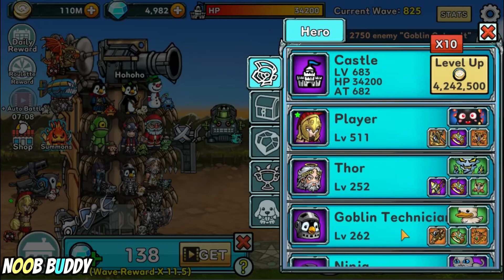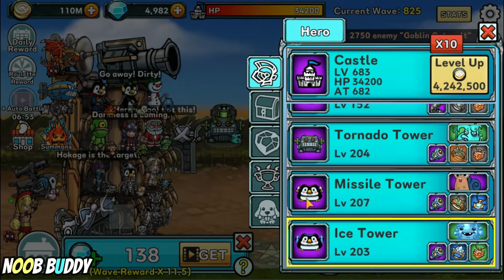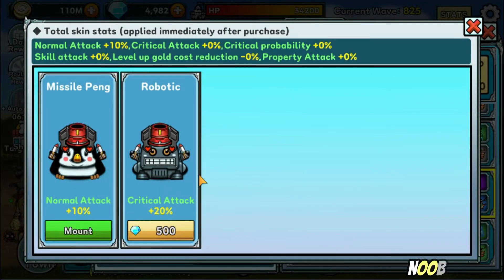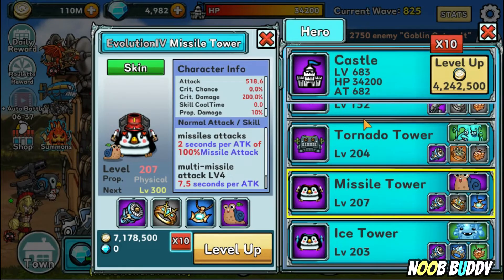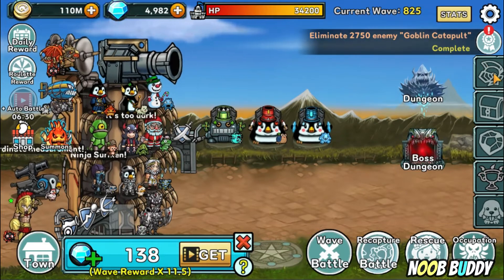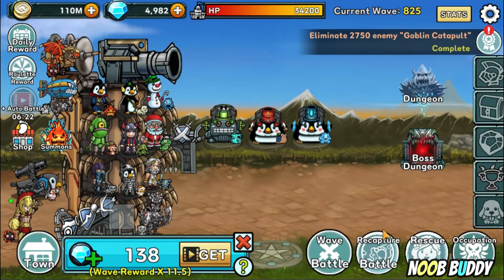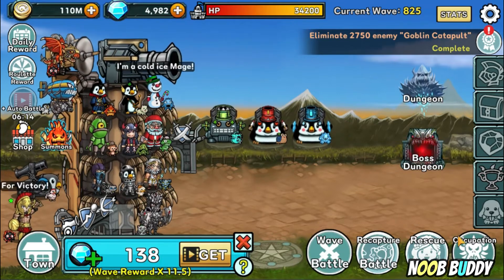Starting from unlocking goblin tech, up to ice tower — I think ice tower requires castle level 300 to unlock. It looks different here because this is only a skin; the original looks different, but I've already put them all with skins. Once you finish unlocking both buildings and heroes, it's time to upgrade their building level and heroes level for more damage.